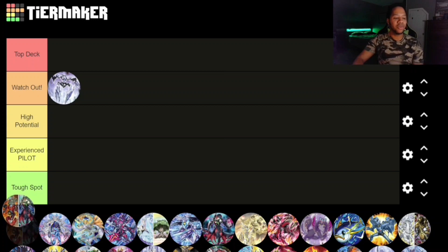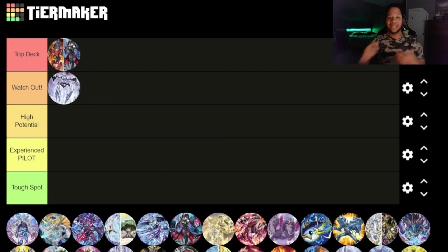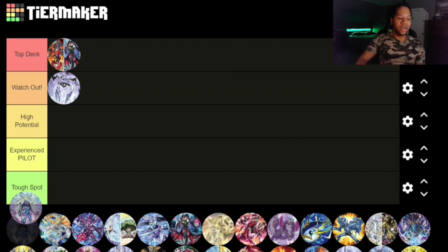Next we have Rescue-ACE with Sinful Spoils together, and that is definitely Top Deck. It actually helps the deck a lot and furthers its own combos. The Diabellstar monster itself is a good starter too — you might only see people running one or two of it, but in general it's a very good engine for Rescue-ACE. This deck is finally going to be pushed to maybe Tier Zero — we'll finally see.